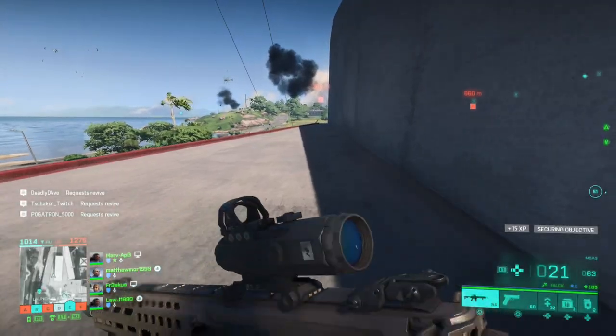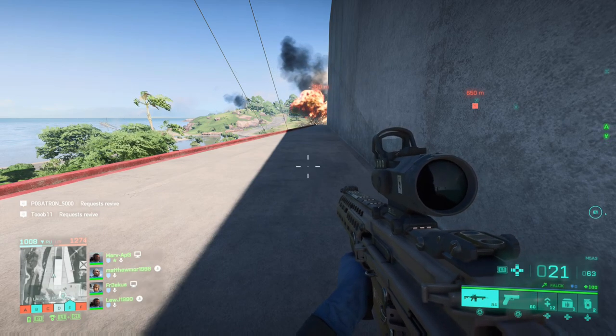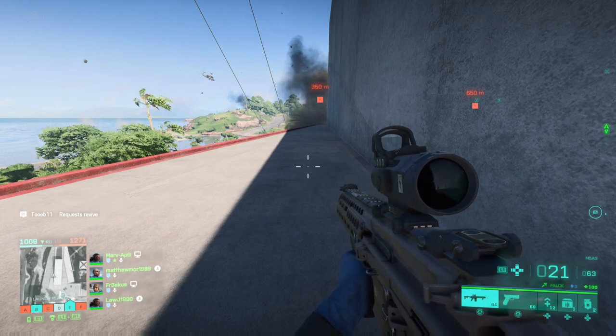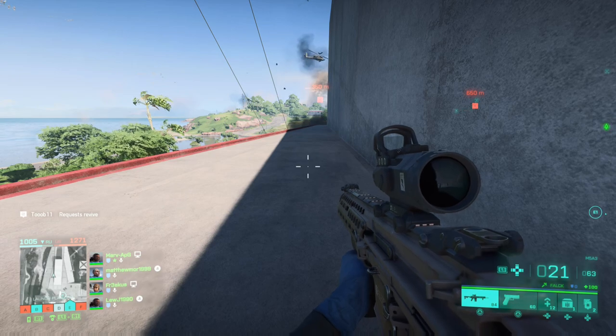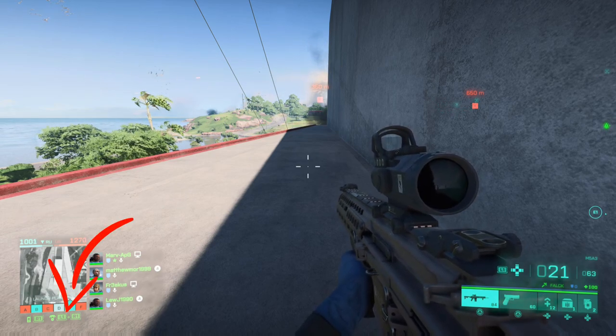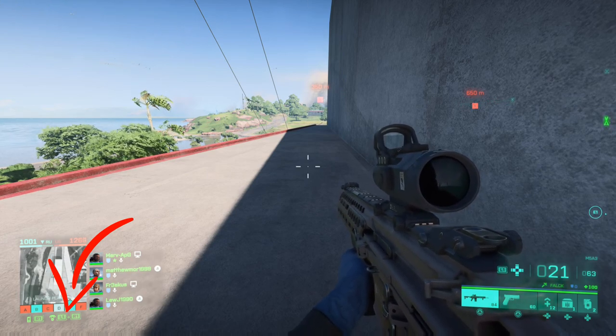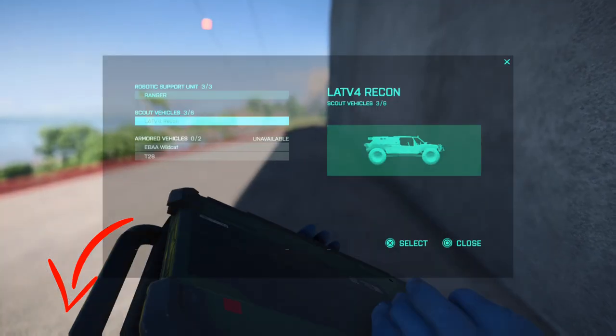Today we are on Battlefield 2042. This is going to be a tips video on how to get your tanks, your scout vehicle, and your Ranger. What you need to do is look at your bottom left corner underneath the map. As you can see, you've got your L1 and R1, which is LB and RB — I don't know what it is on PC. If you press these, it gives you a package.